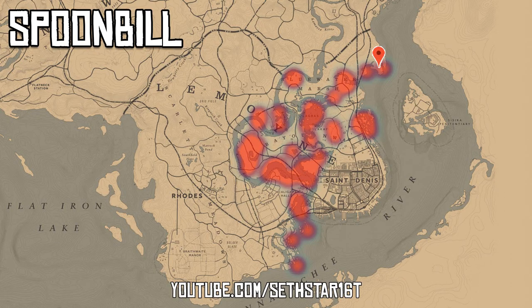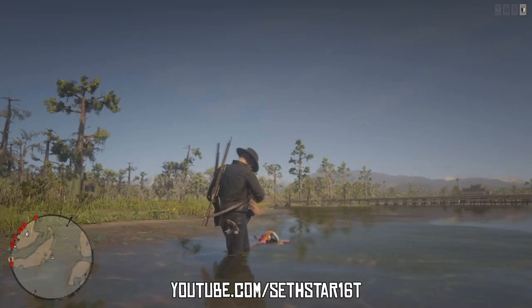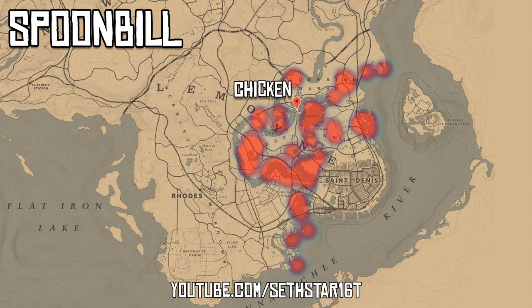Number 7: Spoonbill Skin — marked on the included heat map. We have to head to the bayou for these. On the bright side, there's a secondary location for those chickens at the bait shop in La Grasse.